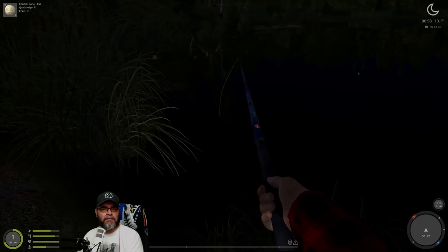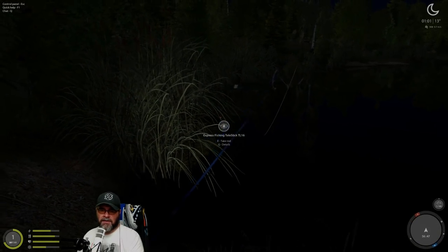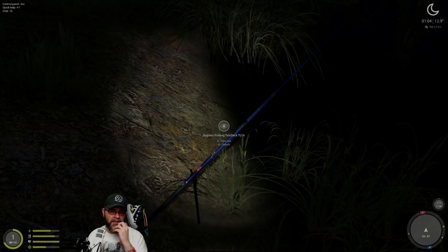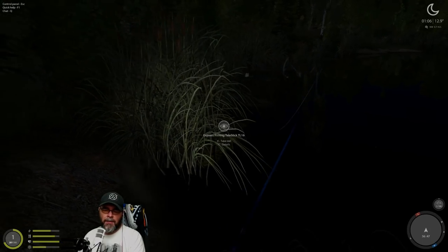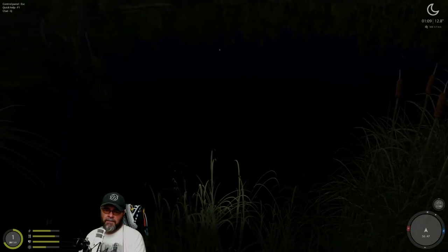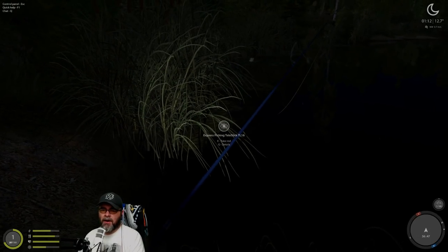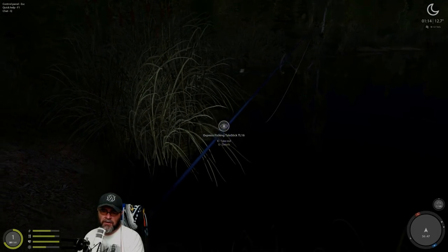You can put your rod down so your float is still out there - it's not going to fall off. Even if a huge fish hooked into it, it's not going to pull your rod in. This allows you to do other stuff. So this could be your feeder rod cast out and put down, while you do a bit of float fishing over here. You can keep an eye on the float while digging for worms or whatever.